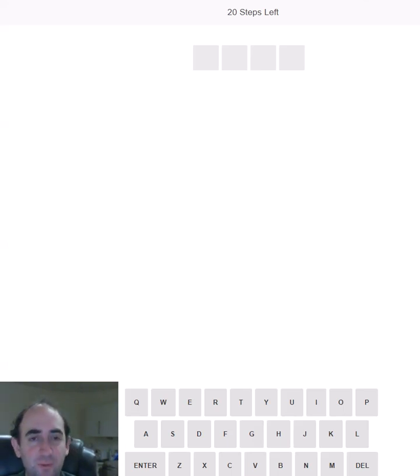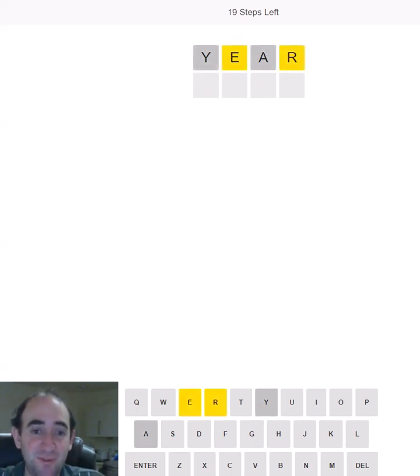Hello again, happy new year and welcome to my attempt at today's Stepdle puzzle. I'm trying to guess four words of increasing length: a four-letter, a five-letter, a six-letter and a seven-letter word. Today I'm going to be using words associated with happy new year as my starting guesses.